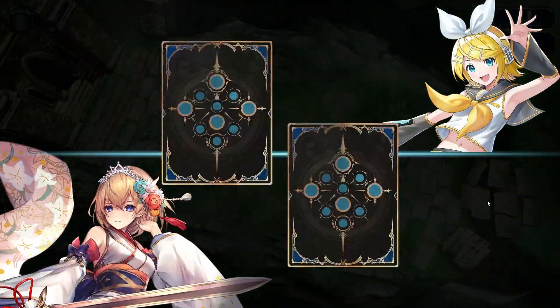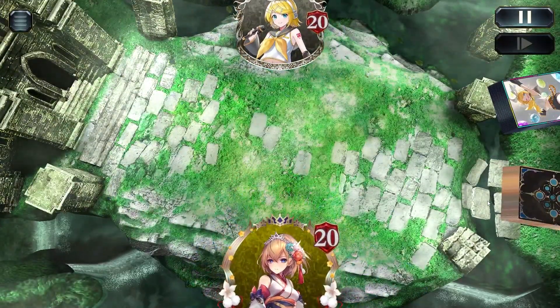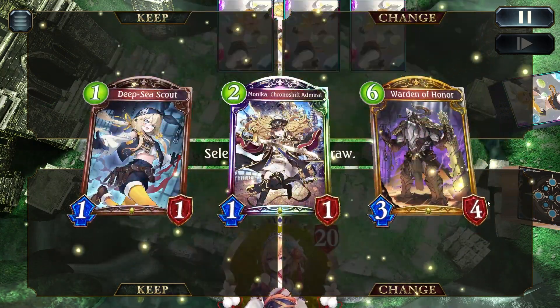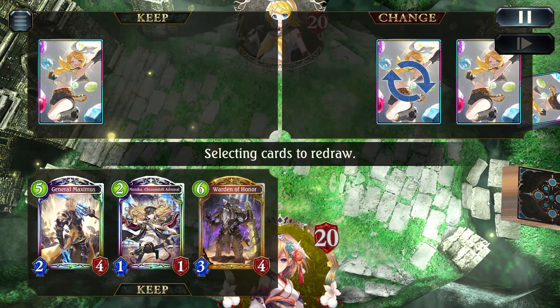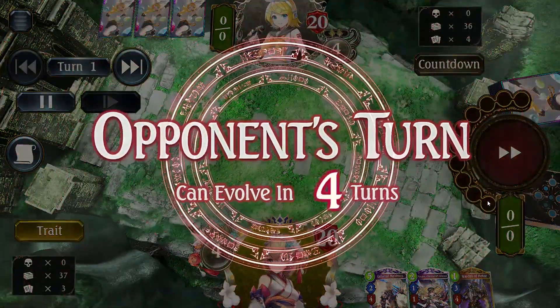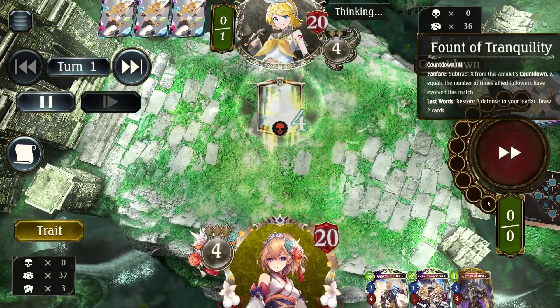The mulligan for a sword deck is usually really simple. You keep your 1-drop, 2-drops, and if possible you keep either a Barbaros, Maximus or even Stormwreck Crewmate — Stormwreck Crewmate is really essential. Over here, since I secured Water of Honor and Monika, I threw away the Deep Sea Scout since she's better in the later rounds of the game rather than on Turn 1.